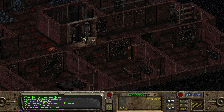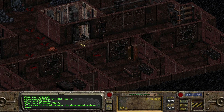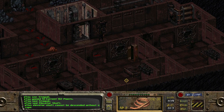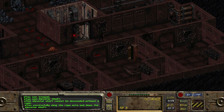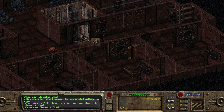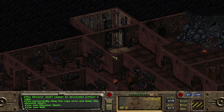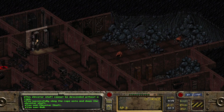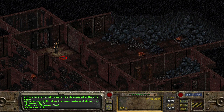Level three, let's go. We need another rope. We successfully sling the rope down this shaft too. And guess what? More rats. Let's go see where they all are.